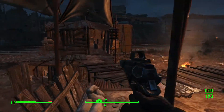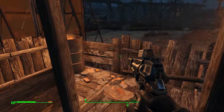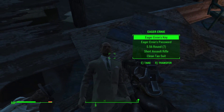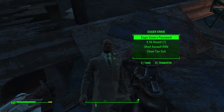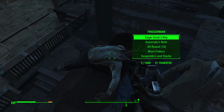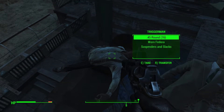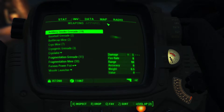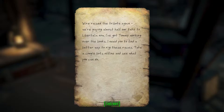All right, we are almost there — hopefully we don't fall off. Here he is, Eager Ernie, and he's got a key. Oh, and a password — nice. An associate's note too, we'll check that out in just a second. It says: "Wire, raised the tribute again — we're paying almost half our take to Libertalia now. I've got Tommy working over the books. I need you to find a better way to rig these races, take a couple bots offline and see what you can do." Sounds like a bit of cheating might have been going on.